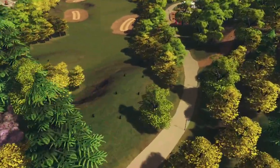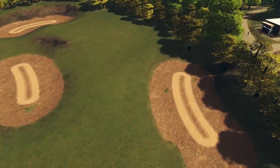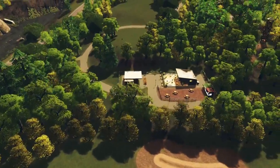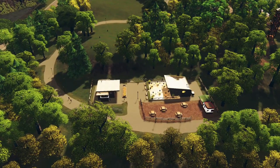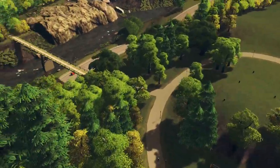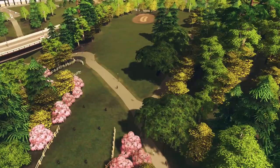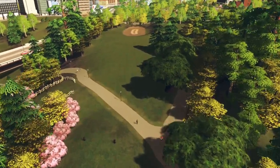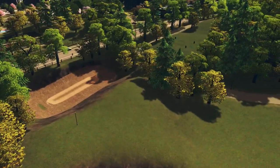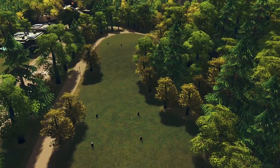Another par 4. Land between the bunkers here, then onto the green. There's a nice halfway spot that has a bathroom and cafe from the City Park Parklife DLC. Across the natural reserve bridge and to the left for another par 4. I hope we don't roll into the sand.